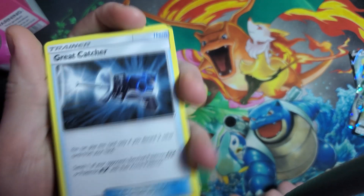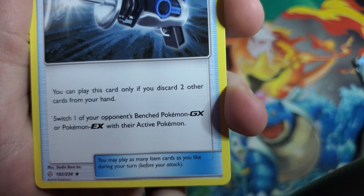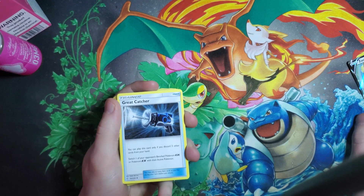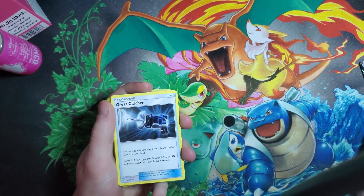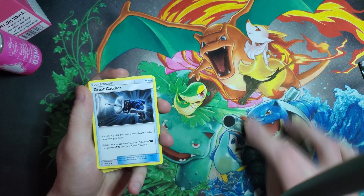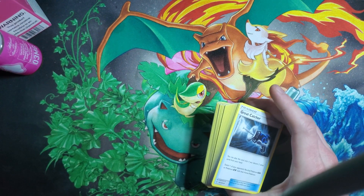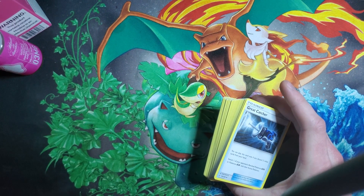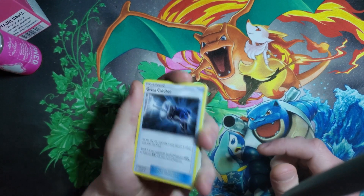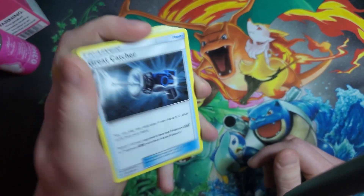Great Catcher is slowly becoming less useful as more V and VMAX cards are taking over the meta, but what you do is discard two cards from your hand and switch one of your opponent's benched GX Pokemon with their active. This is really good for sniping out Dedenne, or just weaker GX Pokemon. You could pick off weaker threats, get a knockout on Dedenne, or maybe get a jump on one of your opponent's Pokemon before they're set up. This deck only runs one, which is probably all you need — it's kind of situational and becoming outdated by V and VMAX.